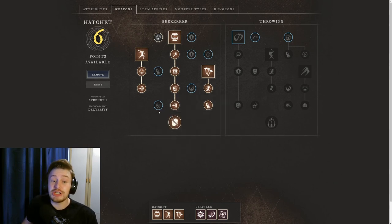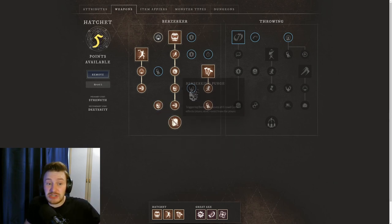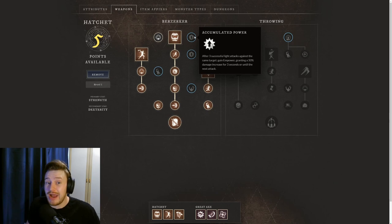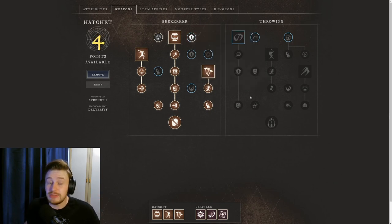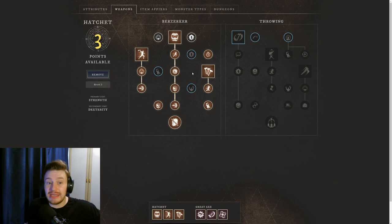Frenzied Purge is also great — when hitting an enemy below 30% health, it removes all bleed, burn, and poison effects from the player on a 60 second cooldown, helpful in both PvE and PvP. Accumulated Power is another strong passive: after three consecutive Light Attacks against the same target, you gain 30% damage for the next three seconds or until your next attack. I'd also recommend Desperate Refresh — all cooldowns are reduced by 5% when hitting an enemy while your HP is below 30%, which can refresh Berserk and give you extra mobility and debuff cleansing.